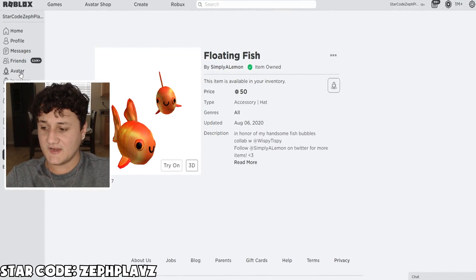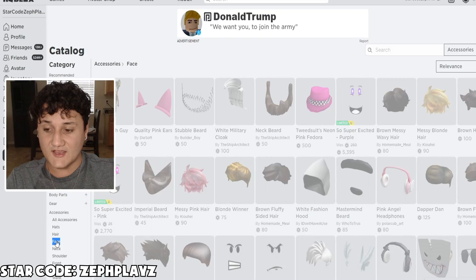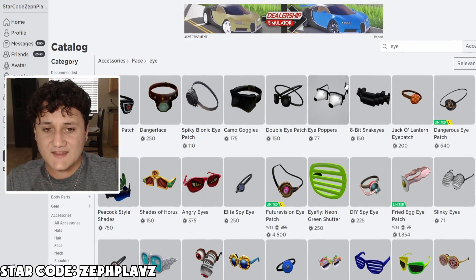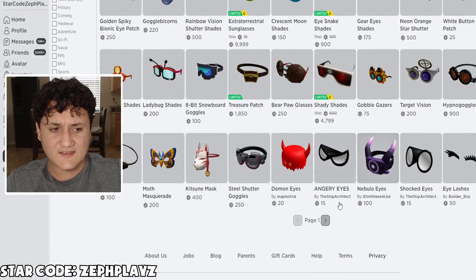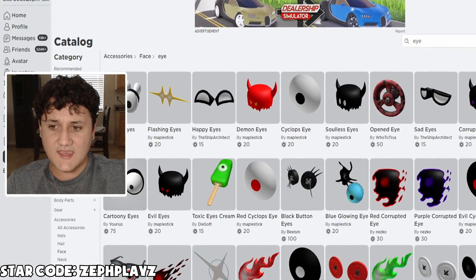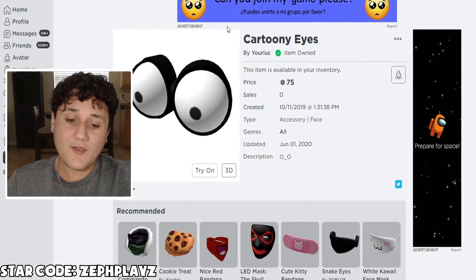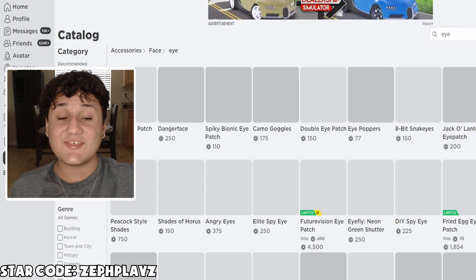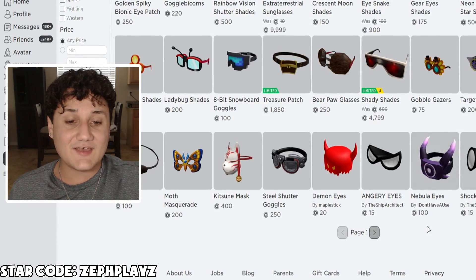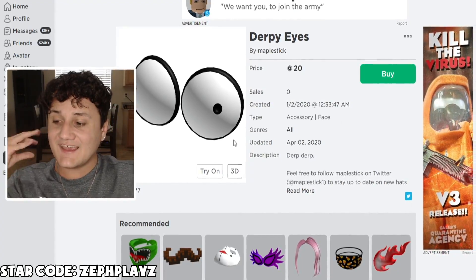Let's go back and find the face. I wonder if it's going to be in accessories. Let's type in fish — no, nothing there. We might need some real cartoony eyes. I think I do have cartoony eyes in my inventory, or pop-out eyes — that might look cool. Does he have derpy eyes? He kind of has derpy eyes. Just bought the derpy eyes — let's get into it.